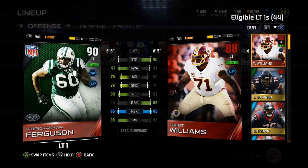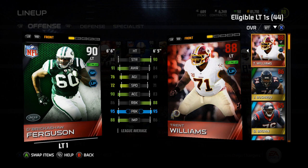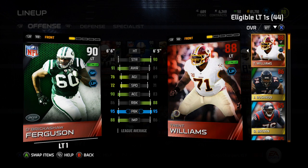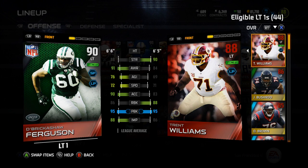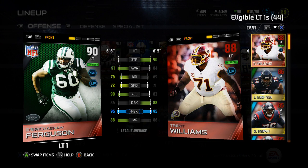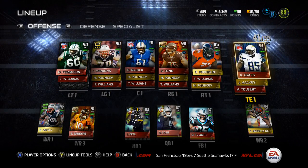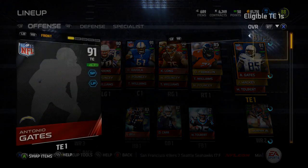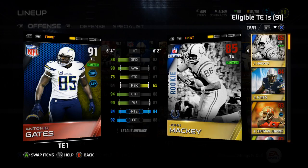You can easily get to the third one, which I think is 70/70 or 60/60 — pretty easy without having to buy anything. But for dual style players that give two different styles, like I'm going for short pass and long pass, Brickashaw Ferguson would help a lot, along with Antonio Gates, the tight end.